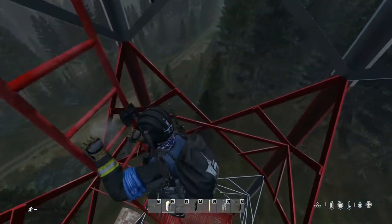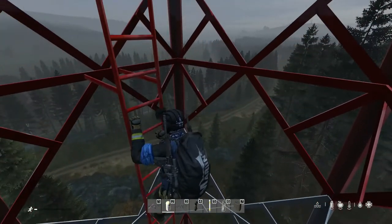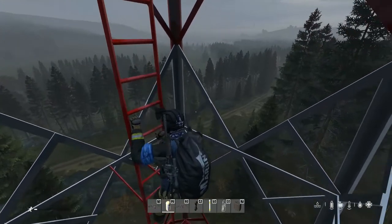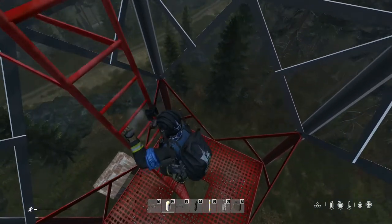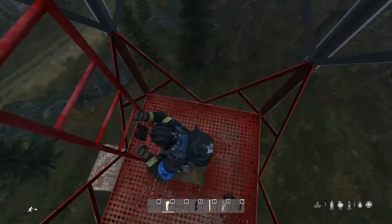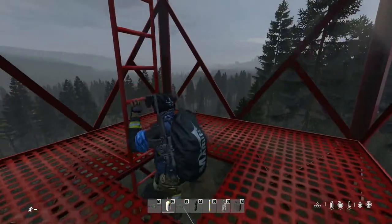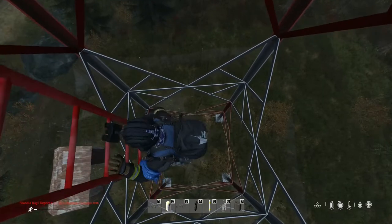You have a 30-minute window, because after 30 minutes the helicopter crash site will disappear along with its loot. So this means you pick 3 radio towers that are near helicopter crash sites and then you farm all those 3 radio towers in order to find helicopter crash sites.